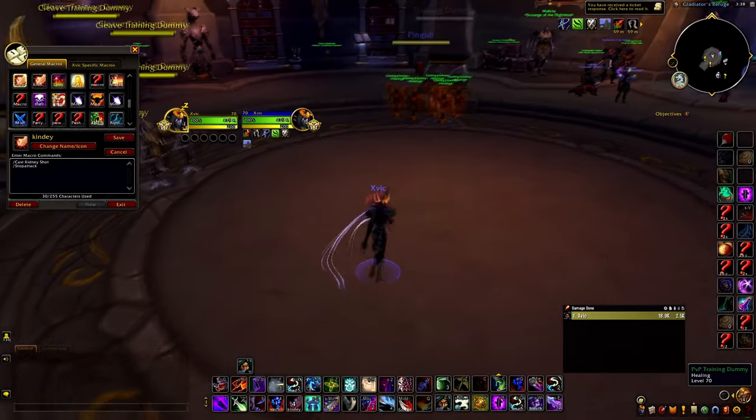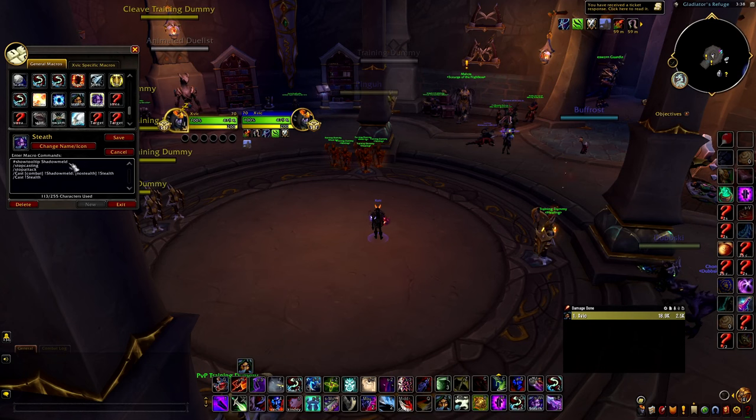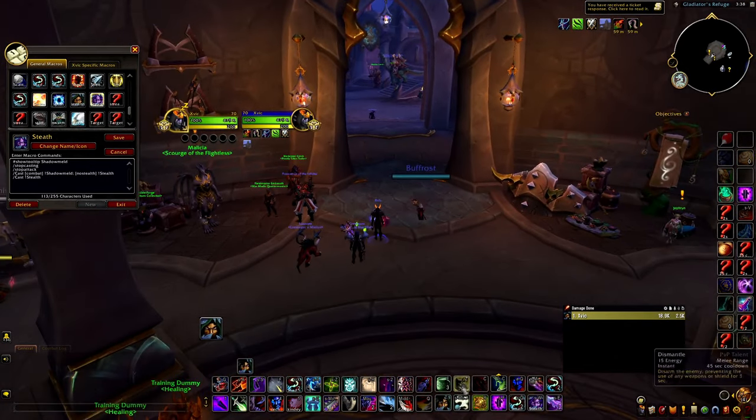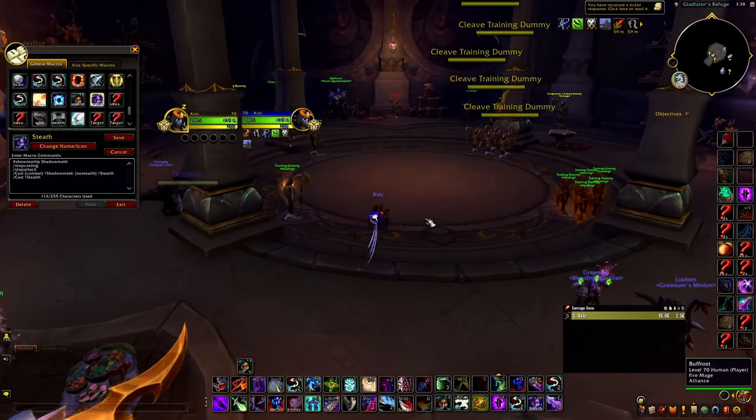That's pretty much all there is for the macros. I do have my Night Elf macro - same thing, it just automatically puts me in stealth. It has a lot of things but all you're doing is when you click it, it automatically clicks stealth. That way I don't have to click stealth separately - I don't have to NELF and then use it. I can just click it and it'll click both.